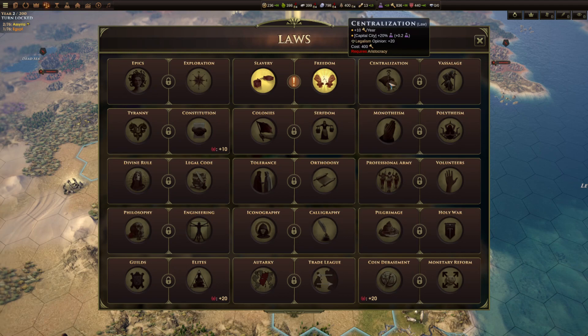Centralization versus vassalage: centralization gives you 10 civics and a small science boost in your capital city, though cities don't make a huge amount of science early on — a lot of early science comes from characters. Vassalage gives minus 50% unit consumption regardless of whether units are inside or outside borders, which is not huge unless you've got a massive army, but can be quite nice especially if you have archers or ships costing wood that you're short on.